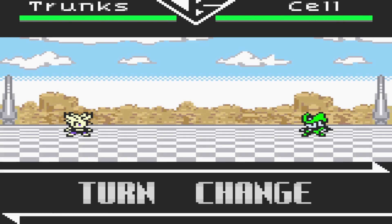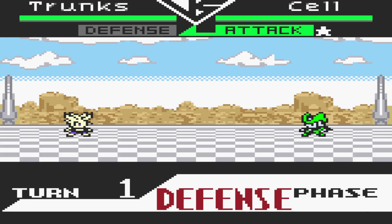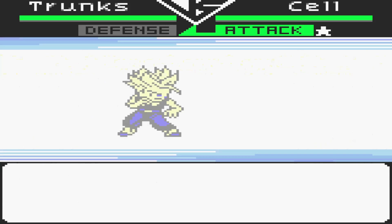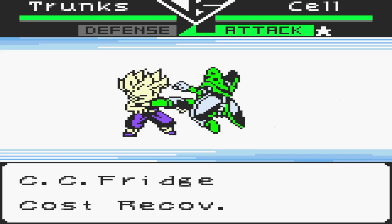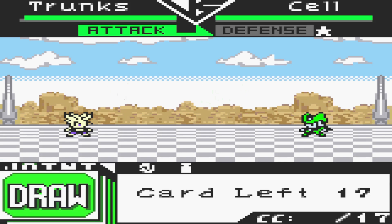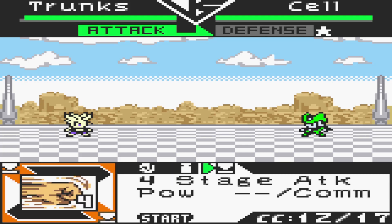Cell in his perfect form is pretty dangerous because, like normal Cell, he also has all the moves of pretty much everyone you fought up until this point. He's got Kamehameha, Galick Gun, Destructo Disc, Death Beam — you name it and he has it. Cell is dangerous, but that being said, since he loves beam attacks so much, avoiding will be your best friend here.